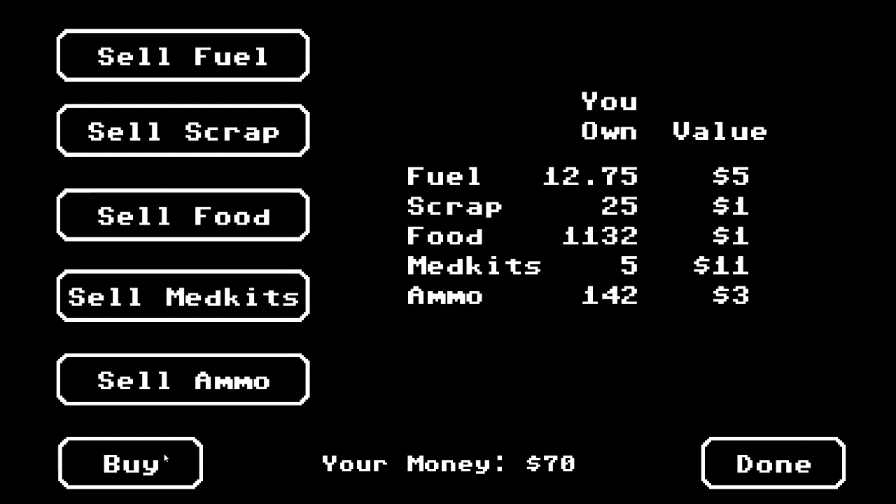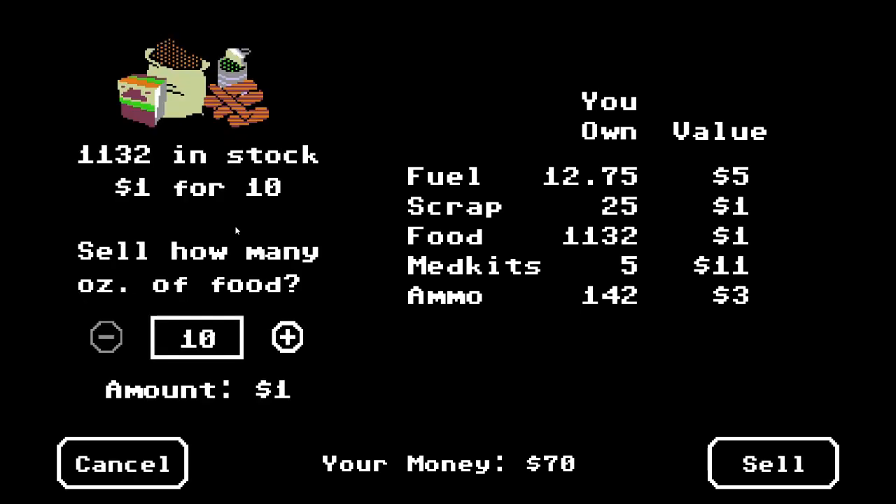You may need to buy other things, and from time to time you can sell things. One of the important things to do in the run — especially if you do it the way I do by starting off with the Farmer — is you want to check Sell Food. This amount can go up to, from what I've seen, as much as $3. If you can sell your food for $3 and you have enough to get by, I would definitely sell hundreds and hundreds of food to generate money to buy upgrades for the vehicle and fuel.